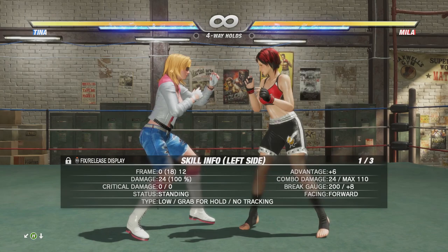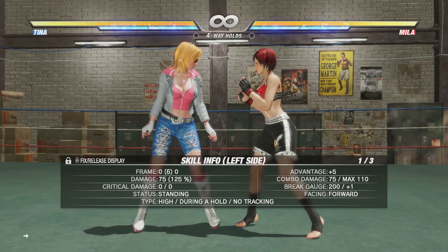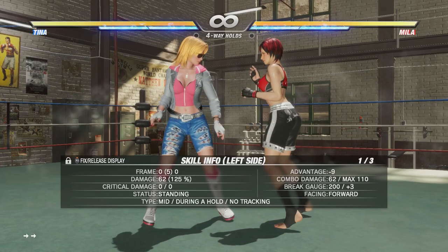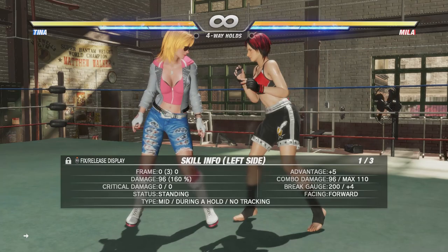Some characters have unique holds that do even more damage. For example, if I know Mila is going to do a mid kick, I can do a regular mid kick hold — forward and hold — for a solid amount of damage. However, Tina has a back-forward hold that also works on mid kicks, deals way more damage, and leaves the opponent standing — meaning no wake-up attacks for them. So even though every character has the same four holds, some characters have unique holds that can be better for damage and screen positioning.